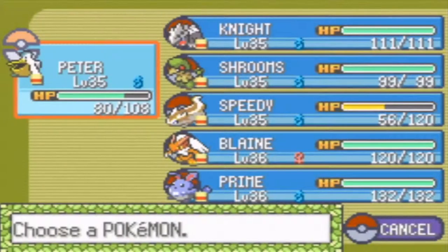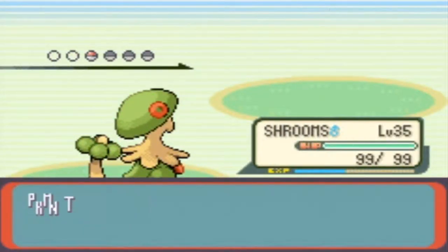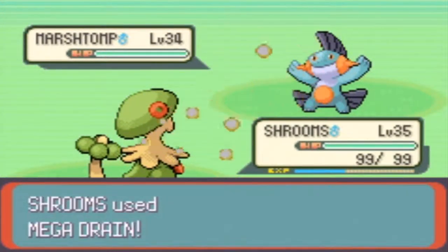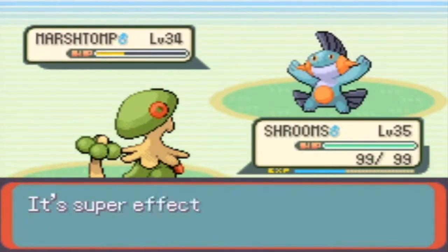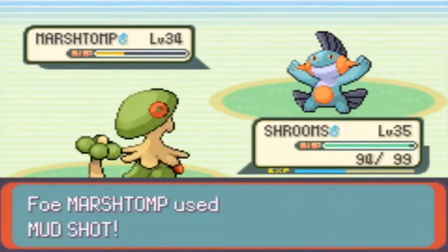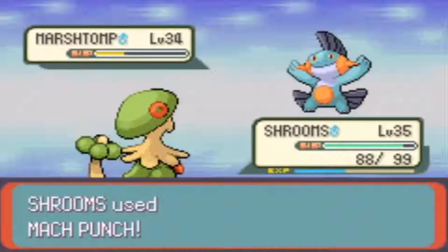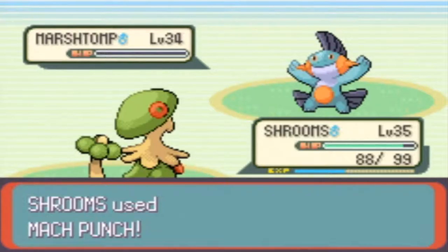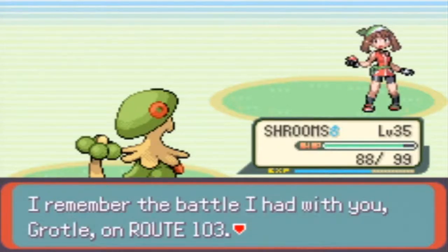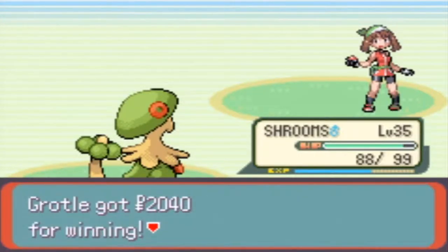My Shroomish - I'm gonna go for Mega Drain, which is four times effective. I'm gonna go for Mach Punch next - it's gonna use Mud Shot which lowers my Speed, but Mach Punch always goes first. Nice, it faints! May says 'I remember that battle we had was good. That battle helped you become this strong, didn't it Grudel?' Yes, it did. Thanks for the $20.40.